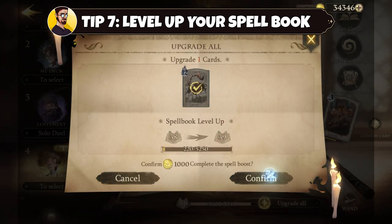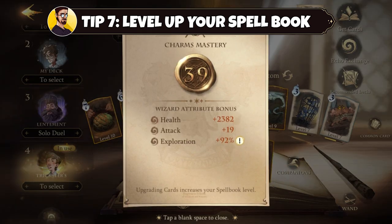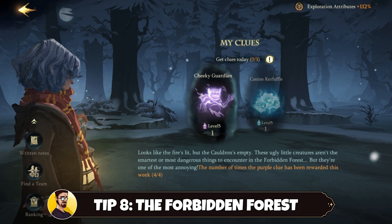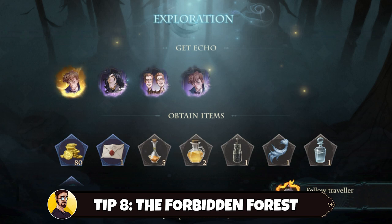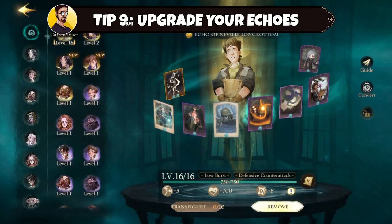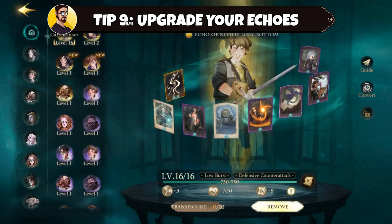By upgrading your cards, you will increase your spellbook level, which will also increase your overall health, attack, and exploration stats. Tip number eight: play the Forbidden Forest. The Forbidden Forest is the best way to get new echoes, which are the second most important item when it comes to building your deck, besides your cards of course. Tip number nine: upgrade your echoes. In the beginning, it is okay to upgrade any echo just to get a stat boost, but later on you will have plenty of legendaries and even duplicate legendaries that you want to level up.